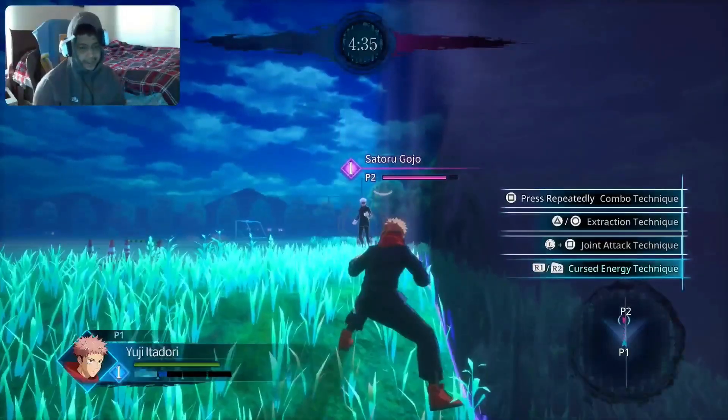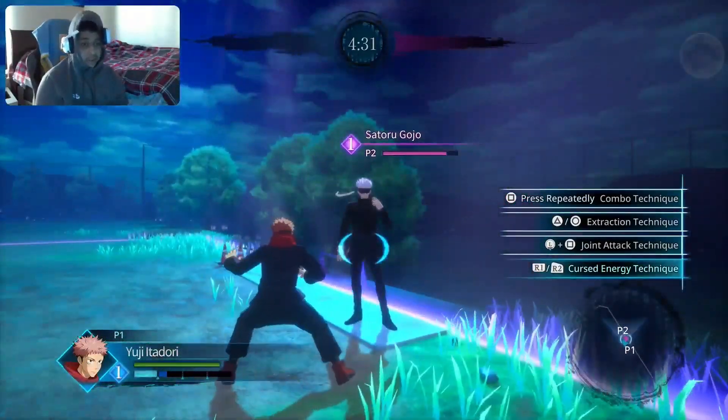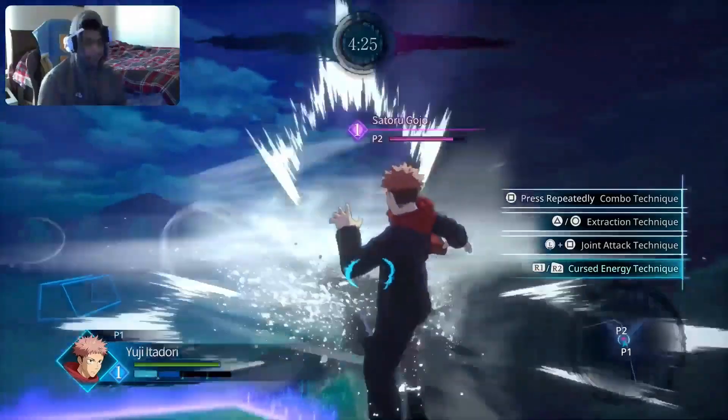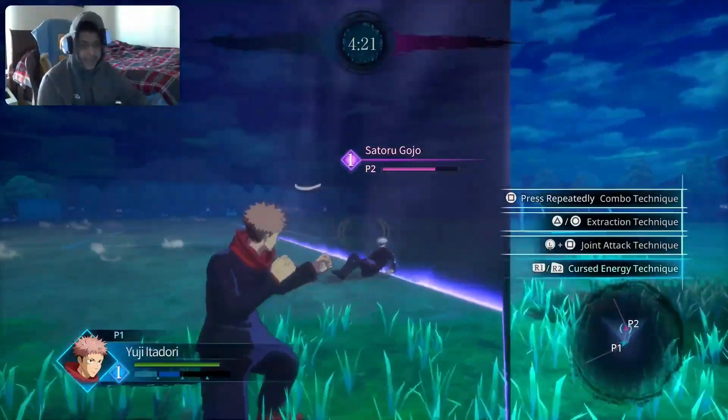If you just spam square you're gonna be hitting hella easy quick combos, you're gonna go crazy. His down square — that's in my opinion his best move. You go boom and then he's up in the air, and then spam square again. Good enough, it's gonna add to the combo.